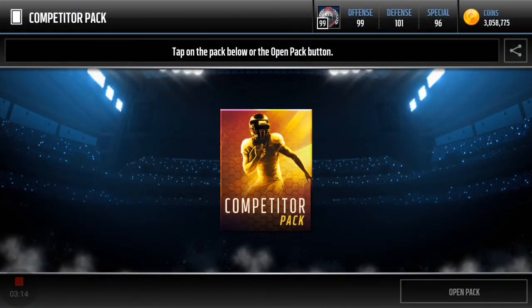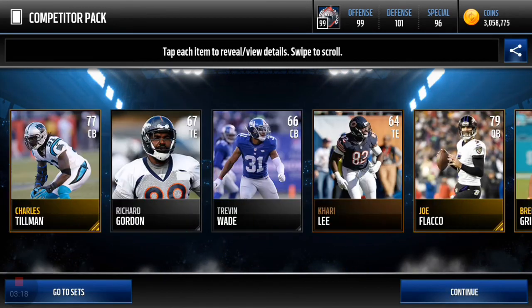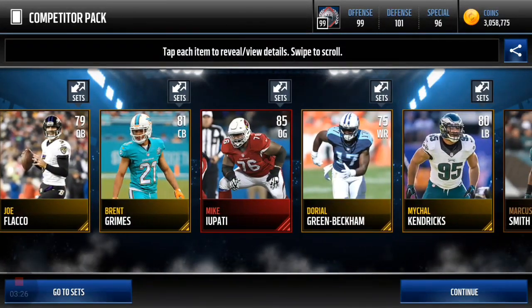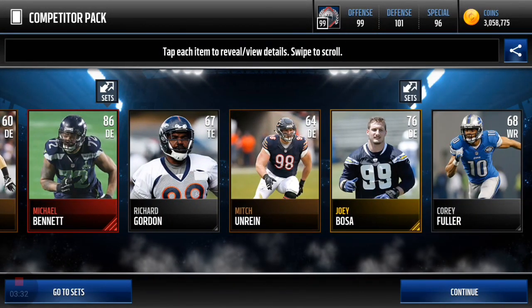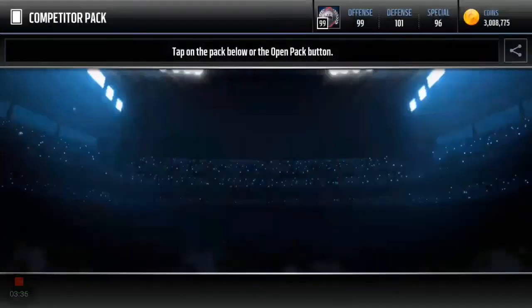Pack number three — let's flip this one all the way. Joe Flacco! The whole line is shaping up boys. Double elite! We got an elite to add to the defense — Michael Bennett. All of these guys are basically end pulls off of promo, which is alright.